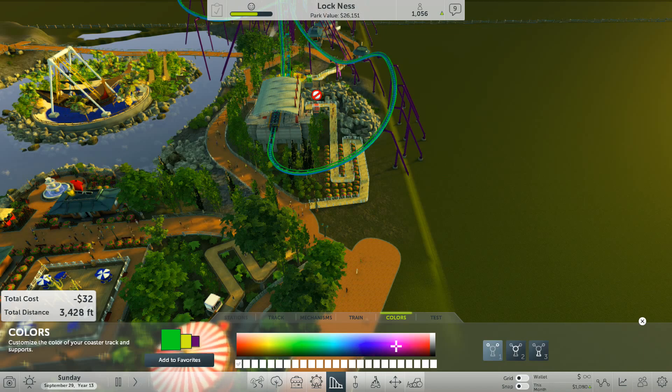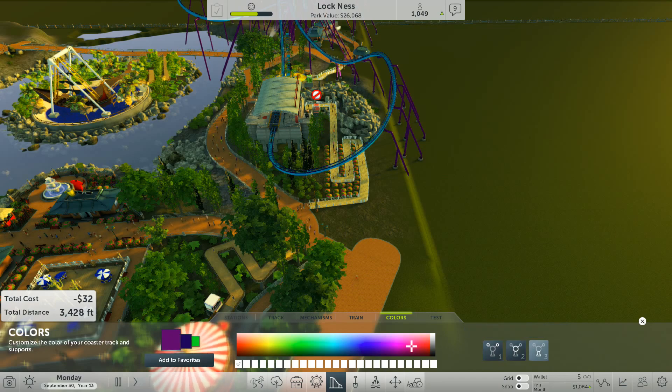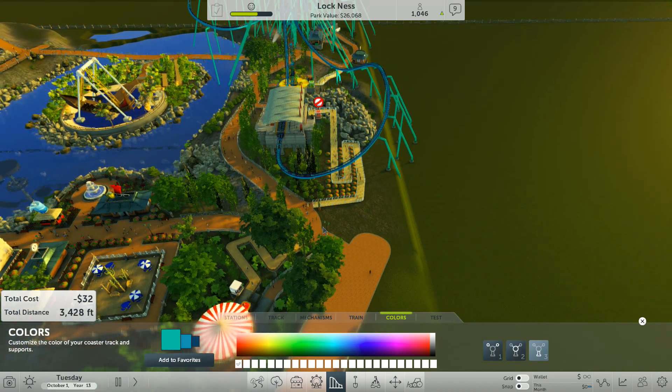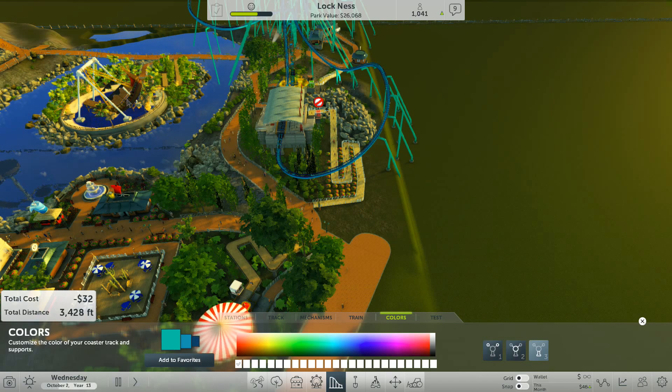The other thing is they've now added 16 trillion gazillion colors to the palette. As you can see, you can save the colour set up and then add that to other coasters, and I believe they're going to add it to rides as well, so you have the same theme throughout.